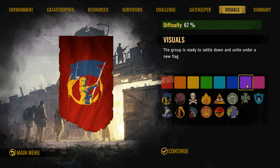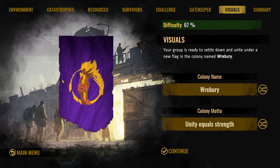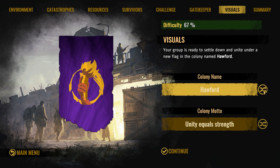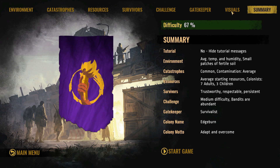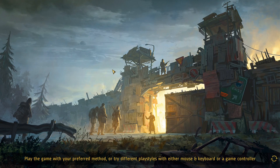I'm going to go with purple and liberty for our banner. What do we want to name the colony? How about Edgeburn? And our motto is adapt and overcome. That is our setup — only 67% difficulty, but I think that is a good start.